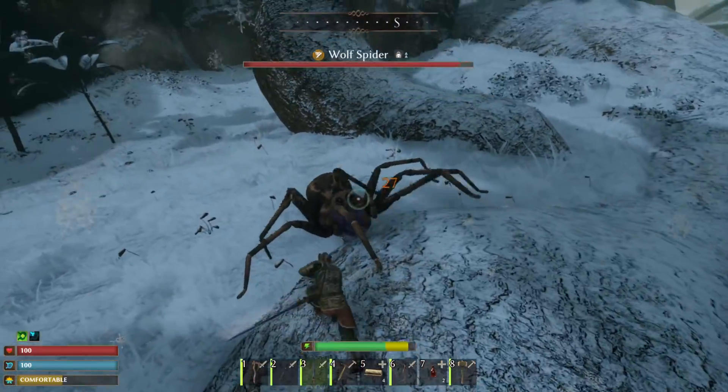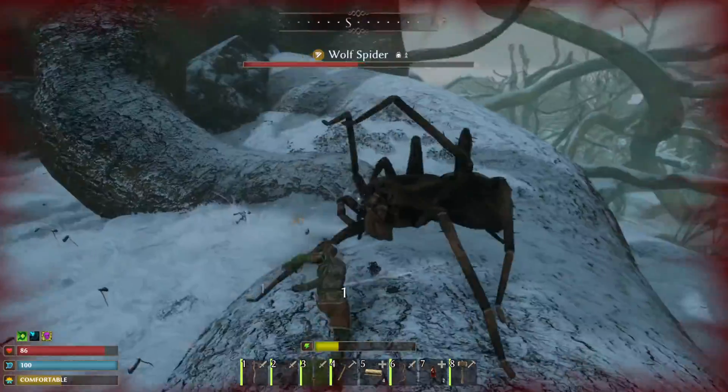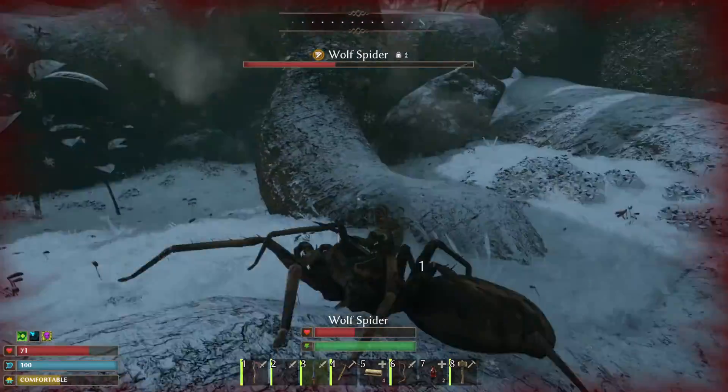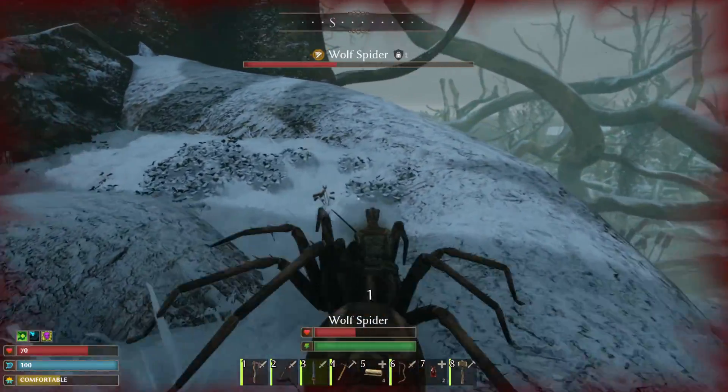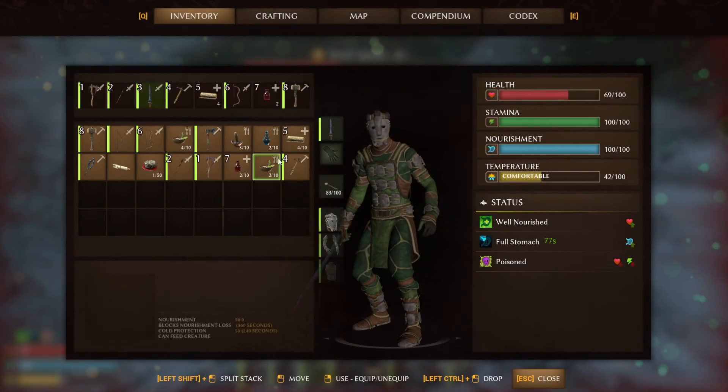So let's just fight this wolf spider down for a bit, get it to a point where we can press F like always. We go press F to tame, just like last time. There we go — and just like that, we've captured our wolf spider.